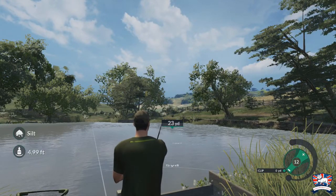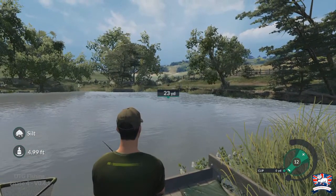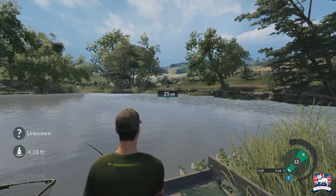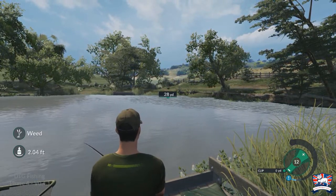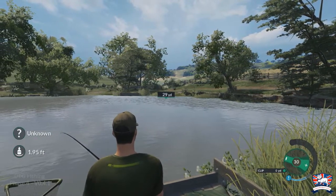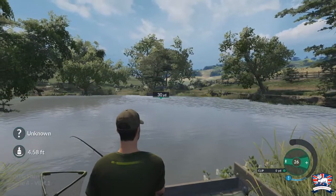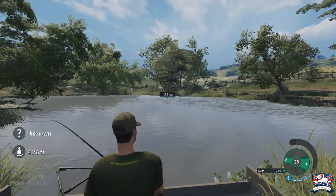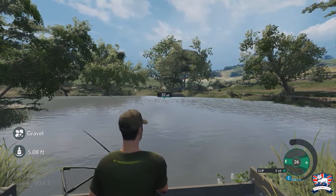Plonk — that's nowhere near the reeds. Let's put the bail arm over. There's no float in this game, so you're kind of ledgering. I'm straight into a fish as soon as I put it down. Let's turn the drag up on the reel — whoa, you see the tension going up there on the bottom right. Fish is making a run for it. I don't want it going into those reeds, so I'm going to have to etch the tension up on the reel.